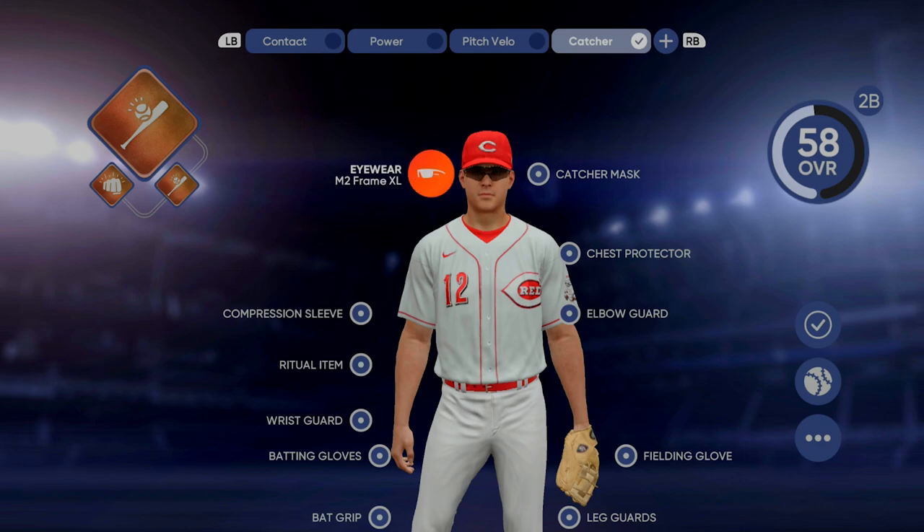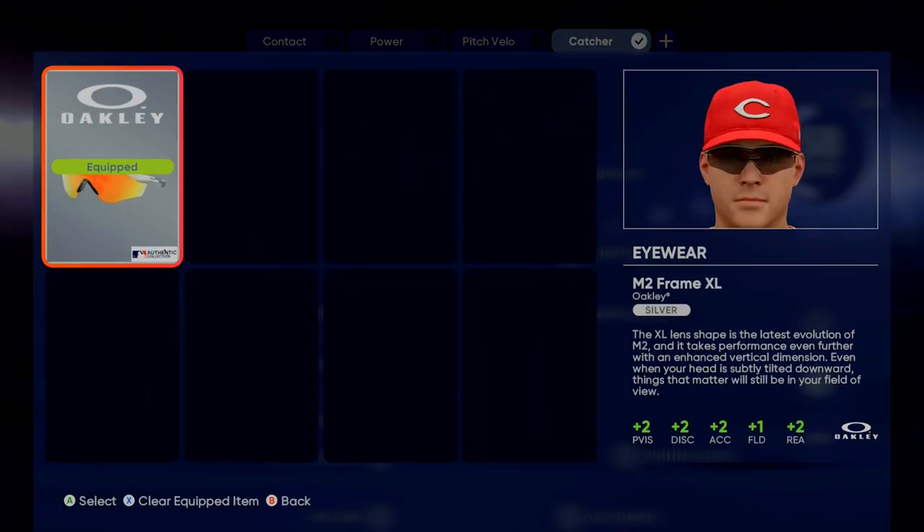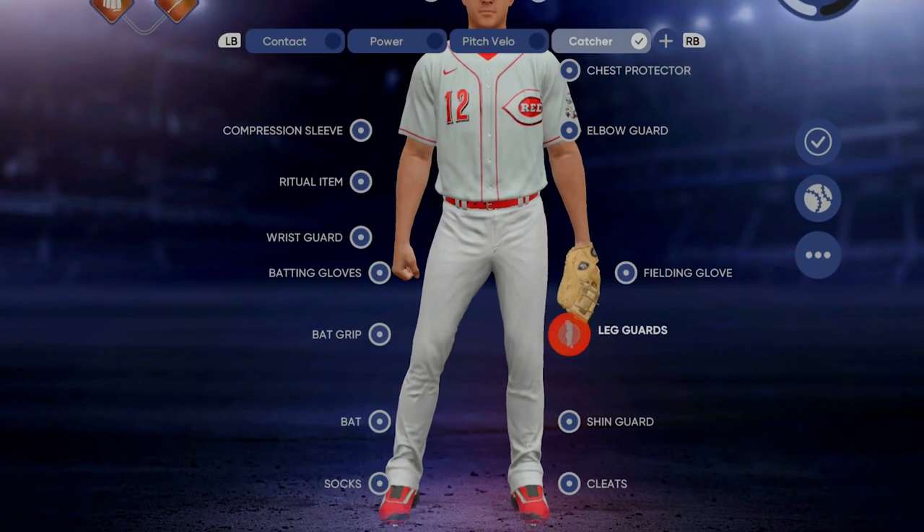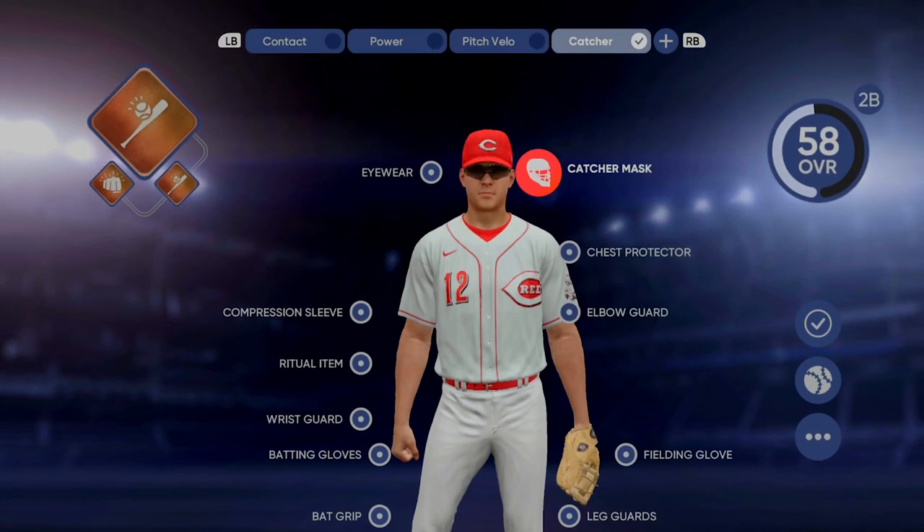After you do this, you're going to go down to the right and activate that — make that your primary ball player loadout. This is where you can also change your eyewear, and these give you boosted attributes. You'll unlock these when you play Road to the Show, and when you play Diamond Dynasty you'll get some pretty cool stuff.